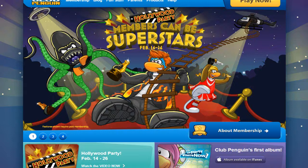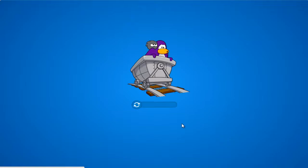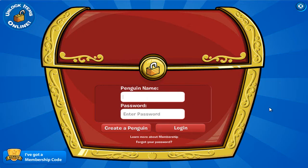Hey, what is up guys, CP Giveaways One here, and I'm back with another Club Penguin free coins and codes. For free coins, let's go. You're gonna start at the home page, then scroll down to the very bottom and click on the button that says 'Unlock Items.' After that, log in.